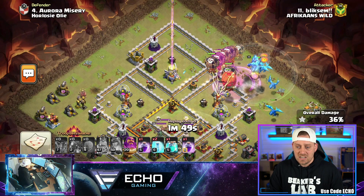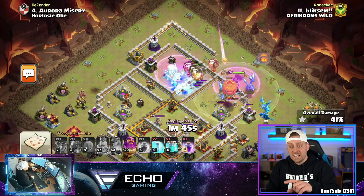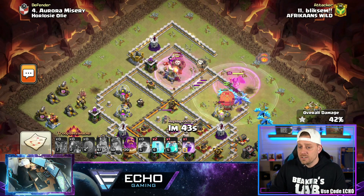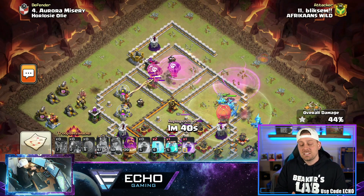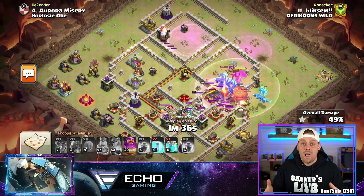Rage spell on the Queen, those Balloons are going to make their way over there. Another Freeze spell — clutch Freeze, clutch Rage. The attacks being done here are not trash. These bases are not standing because the attackers don't know what they're doing — the bases are standing because they're built well.